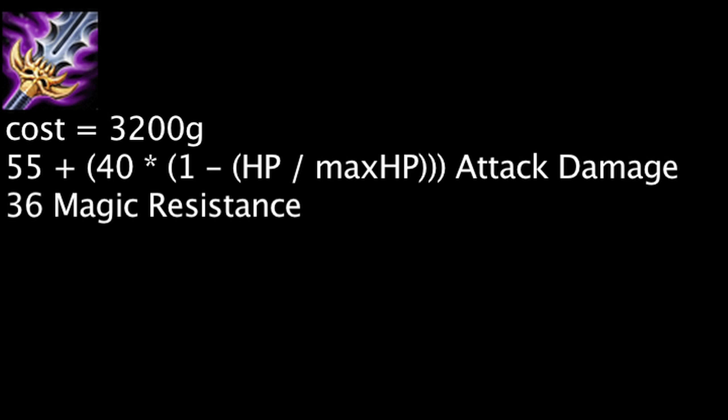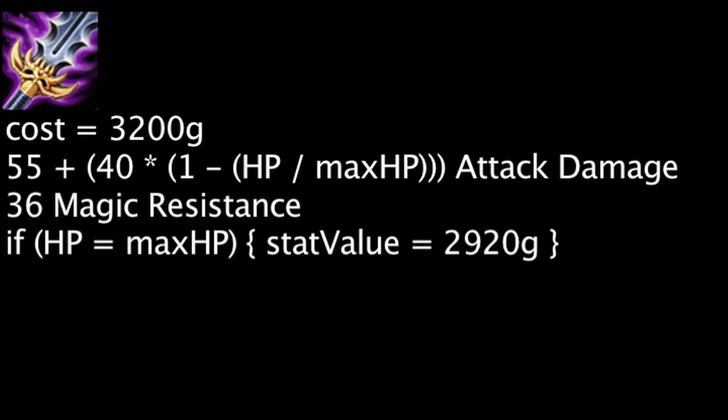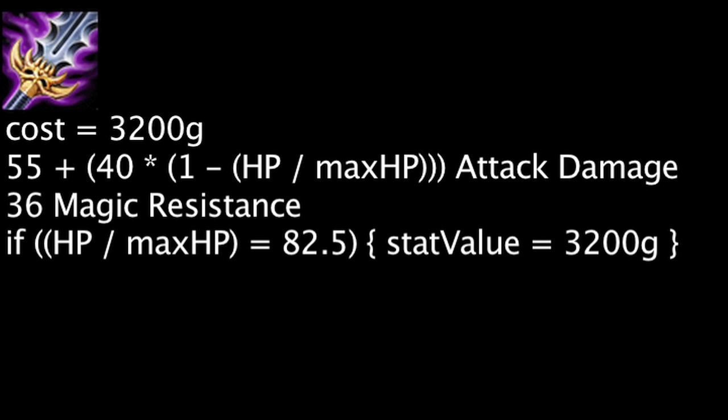Based purely on stats, if a champion is at full health, they are overspending by 280 gold on this item. In order for the item to become cost effective, a champion must be missing 17.5% of their current health or more.